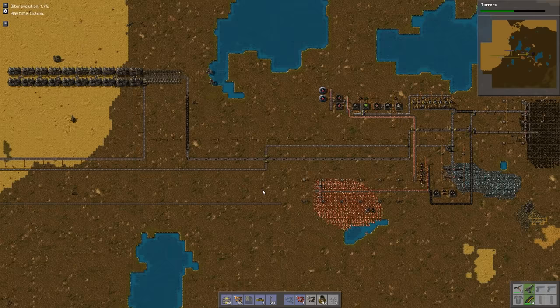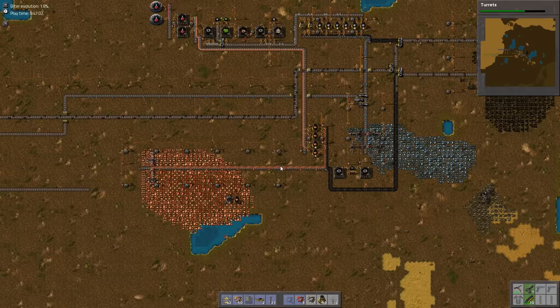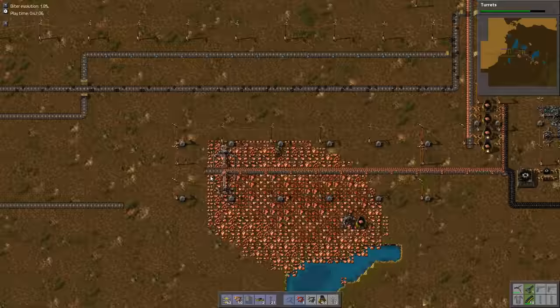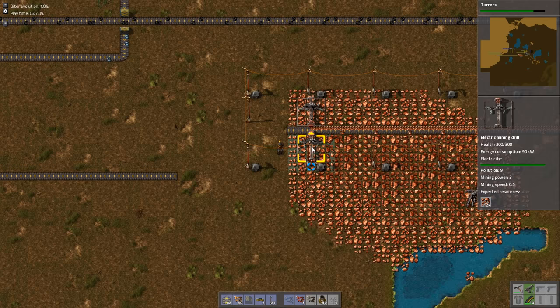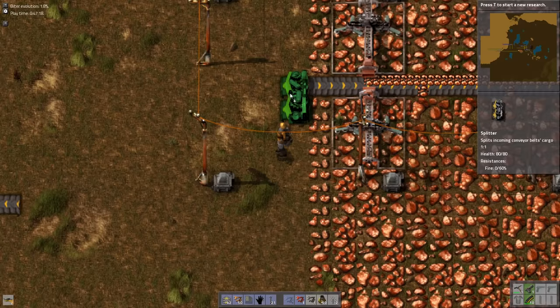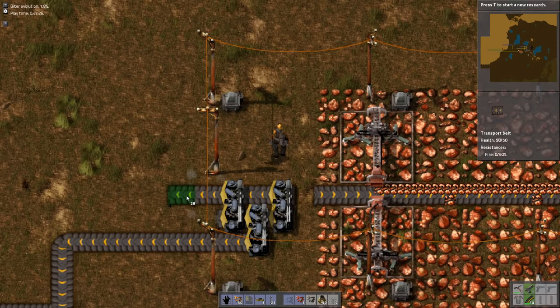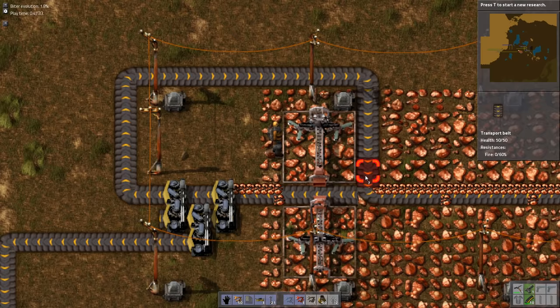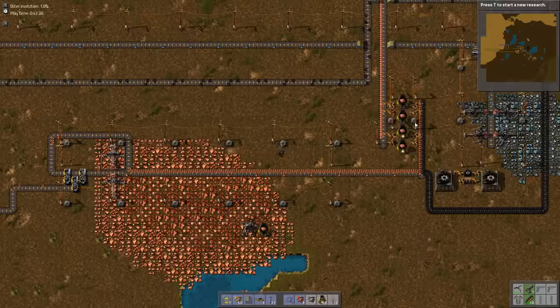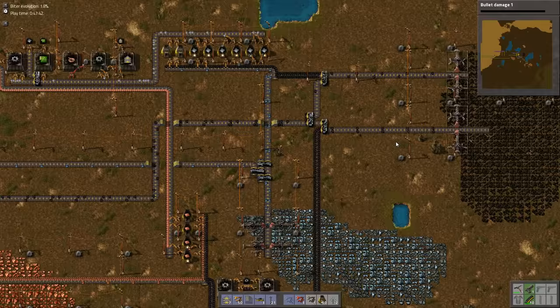That should all be turning back on again with no issues. A little tiny bit of our iron ore is going to start heading over that way. Eventually this thing's just going to go directly west. Just keeping it mostly focused on producing in this area. We can knock out bullet damage - even without biters it's still going to be very useful for killing rocks and stuff.